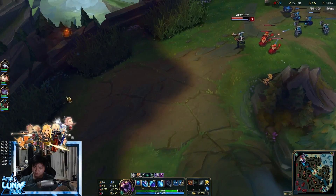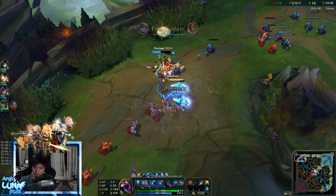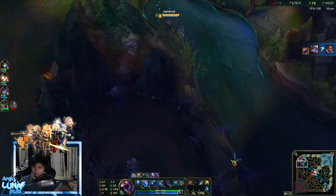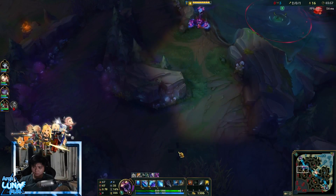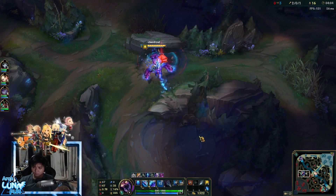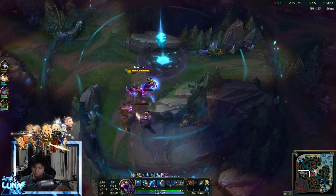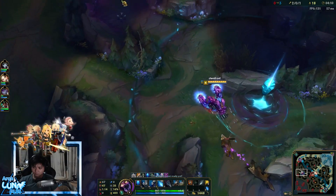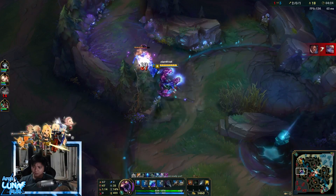I have time to gank. I know Lucian has no flash, so I waited for his dash before using my E, going as close to him as possible. I continued farming — Giovanni went for blue, then went to my red, so his gromp and wolves are up. I just cleared his jungle and left the wolves uncleaned so he won't get experience and I'll be ahead.